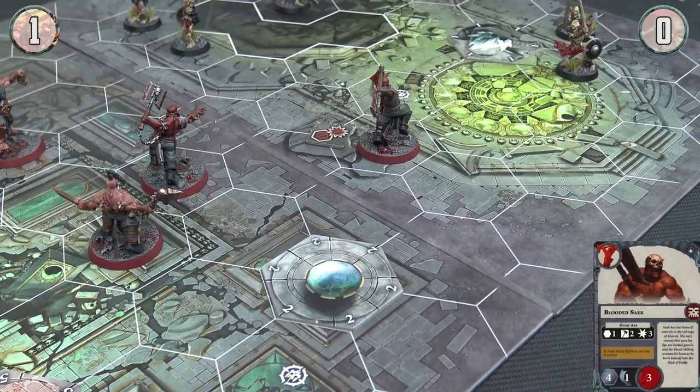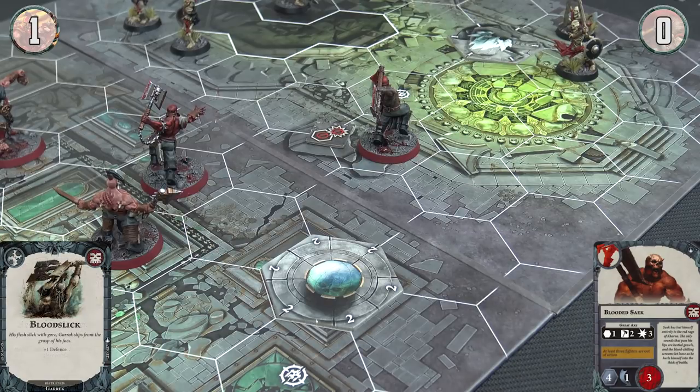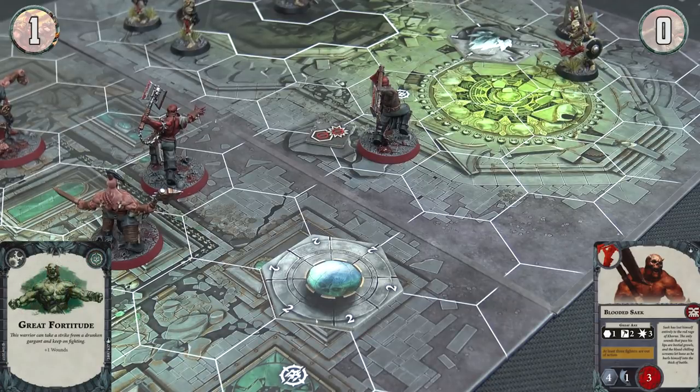Any ploys or upgrades you'd like to make use of? I'm going to play Spoils of Battle — play an upgrade card that doesn't cost a glory point. I'm going to upgrade Garrick with Bloodslick, plus one defence, which makes him a bit of a beast. And then I'm going to spend my one glory point to play Great Fortitude, and I'm going to play that on Bloodied Seik, so that gives me an extra wound.